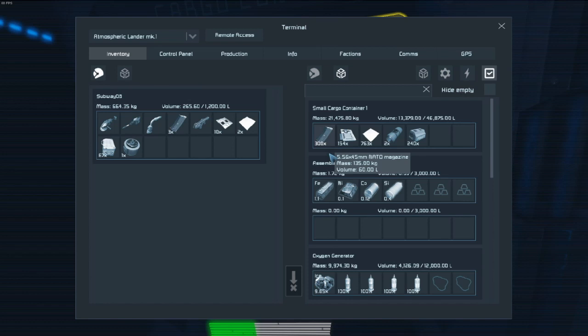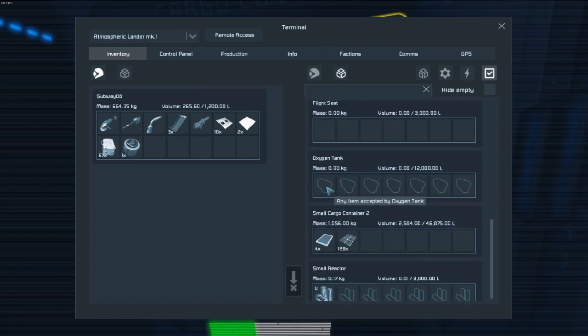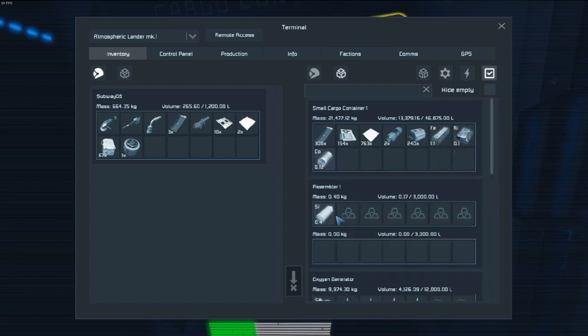That's pretty much what you do. You have to have your materials here, or if you have a conveyor system - which this one does - you can throw those in the cargo bay, and the assembler will fetch it whenever it needs it. So that's what I'm going to do to keep things organized.